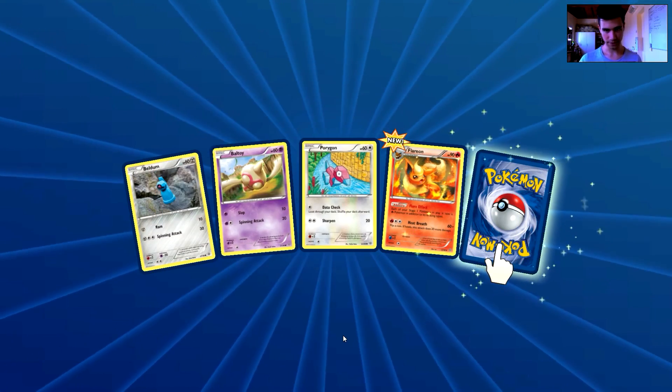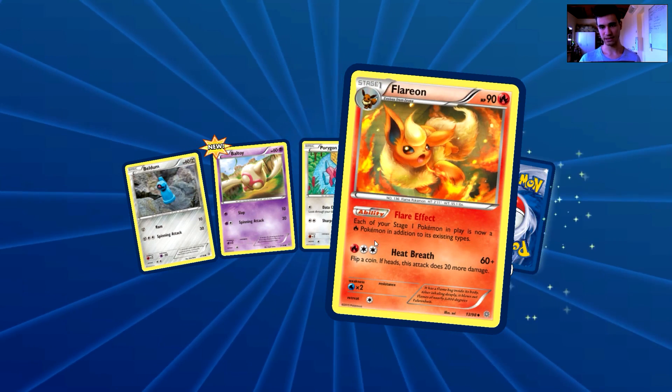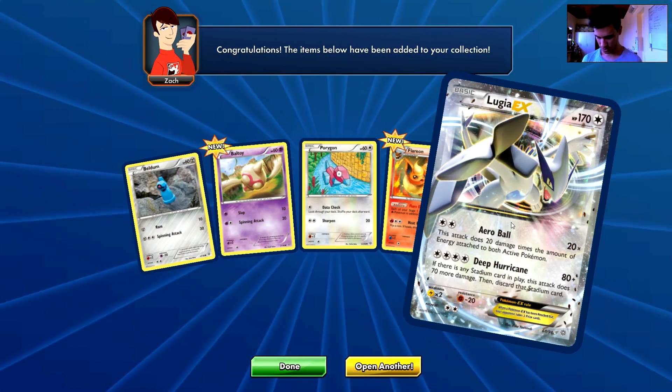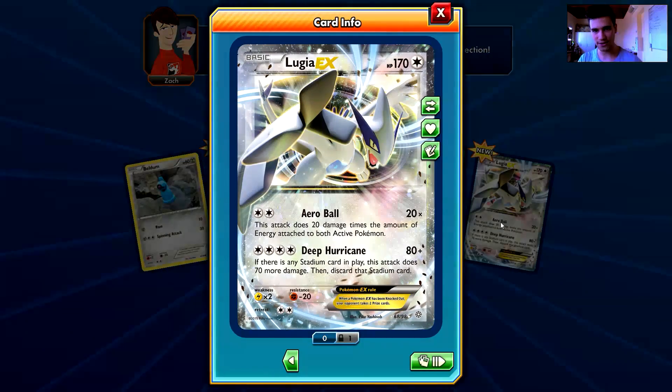Let's open another one. We have a Flareon — awesome! We have a Beldum, a Baltoy, a Porygon, Flareon with the same effect but with fire, and the rare is a Lugia EX — so we have an EX in the ninth pack! Lugia EX, awesome.